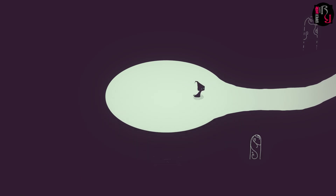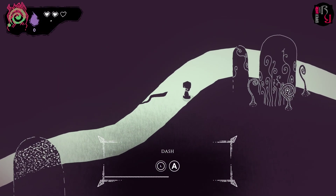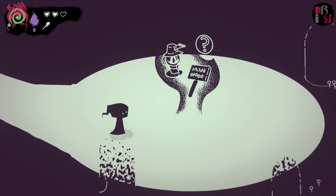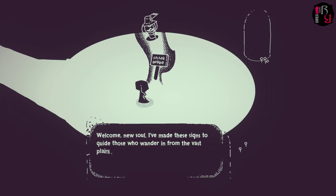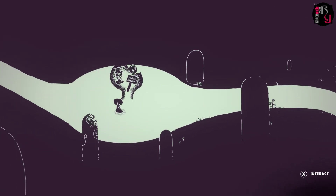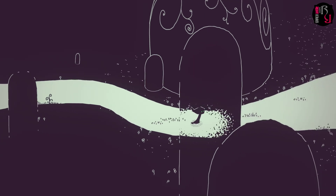Moving Hauntii around with the left stick. You can dash by pressing A — press a direction and A to dash in that direction, which suggests there'll be evading to do. We can press X to interact. A sign reads: 'Welcome new soul, I've made these signs to guide those who wander in from the vast plains.' Another sign clarifies we're in Eternity.